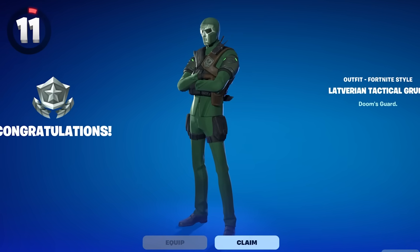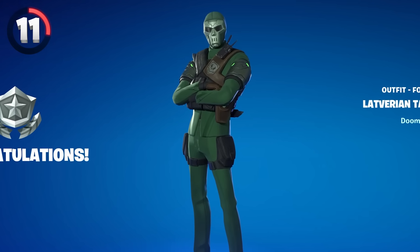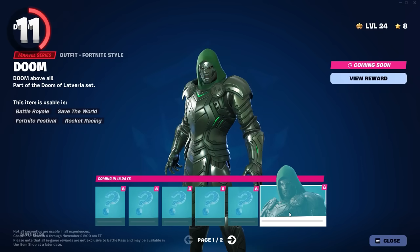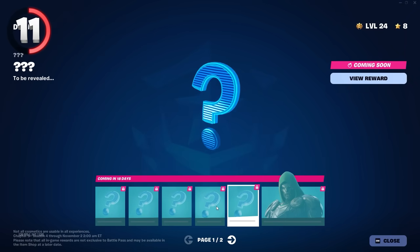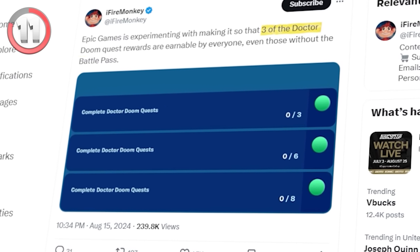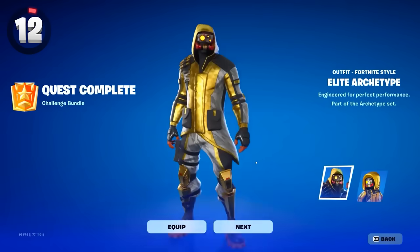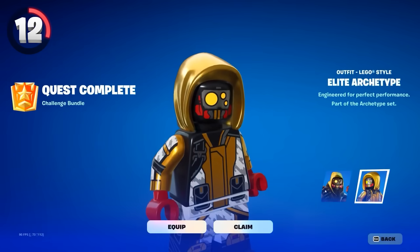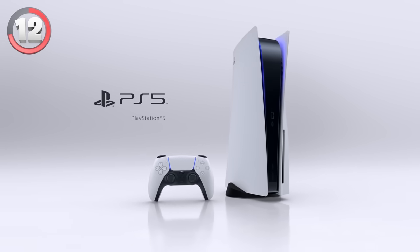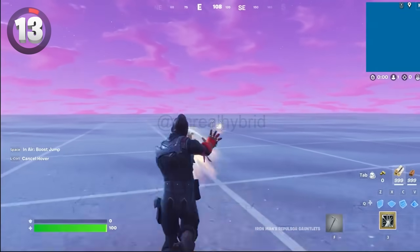If you're not a sweat at all, there's good news — the Latverian Tactical Grunt skin is going to be super easy to get as one of Dr. Doom's special rewards on the second page, and it turns out you may not even need the battle pass since a couple of the Dr. Doom rewards don't require it. There is also another free skin coming called Elite Archetype, which is one of the new PlayStation Plus rewards, so unfortunately you'll need access to a PlayStation to get it.